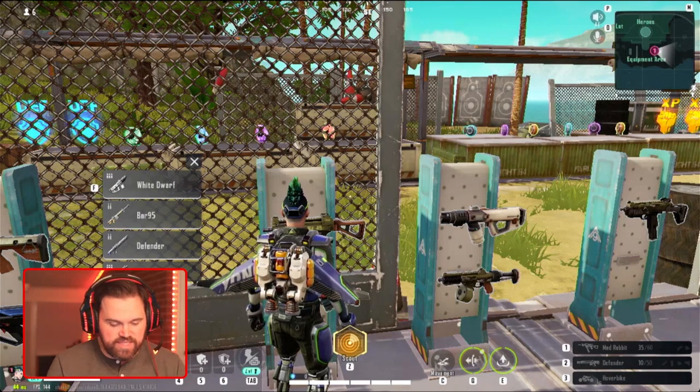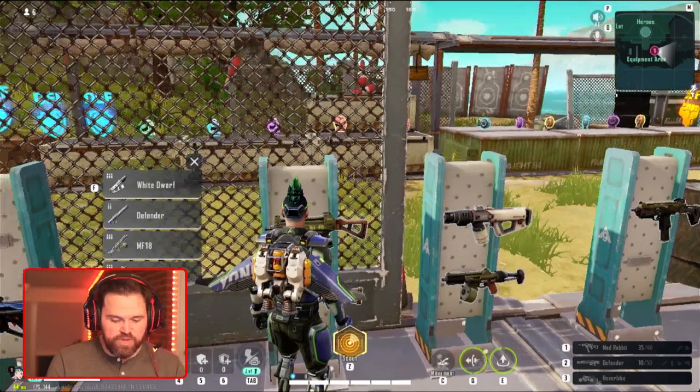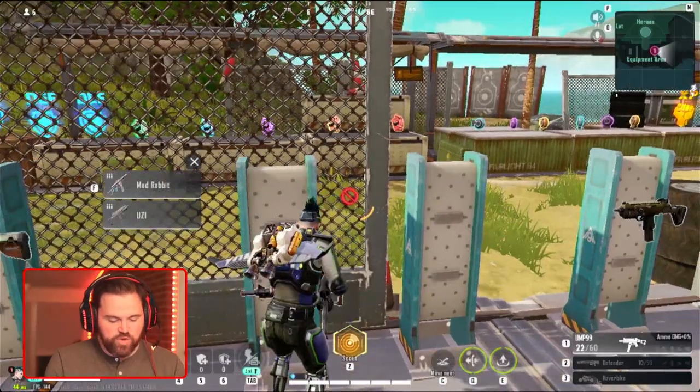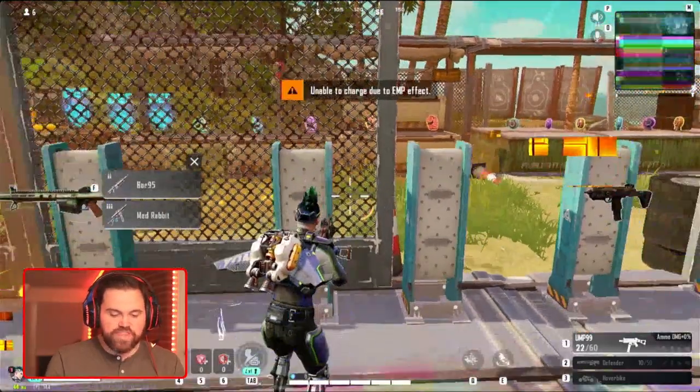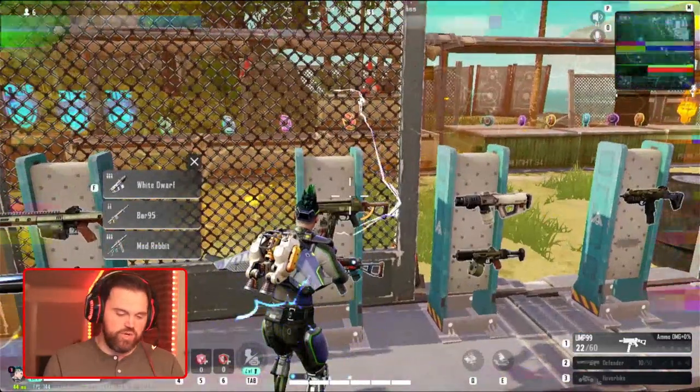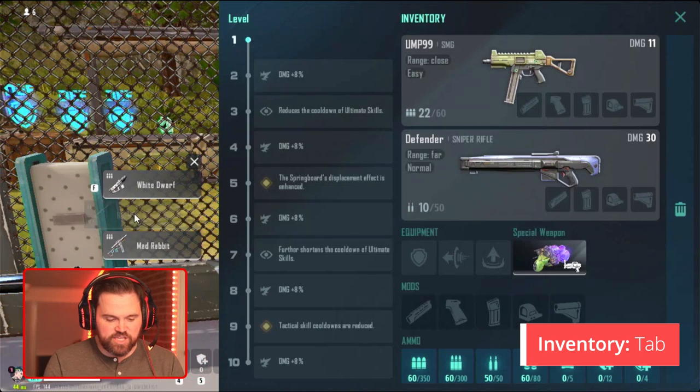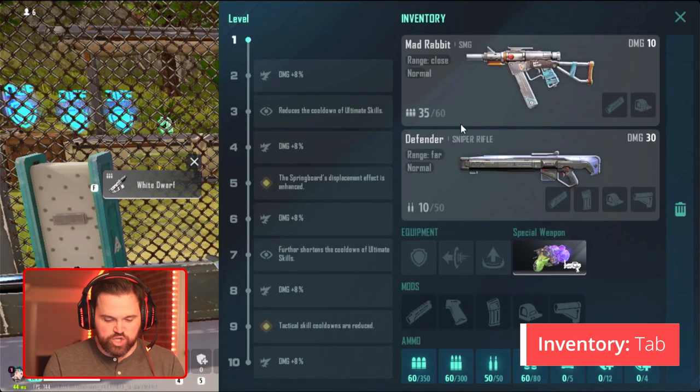If you wanted something like the Defender or the M18 that's further down the list, it would be a pain to get to it — either swapping out a bunch of stuff, which isn't realistic, or hitting Tab. Tab is the ideal way to do it. Hit Tab and you'll be able to bring up your inventory and select the specific item you want to switch over.